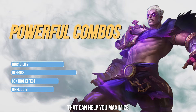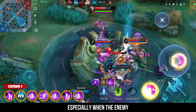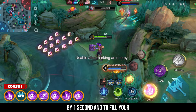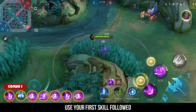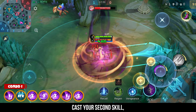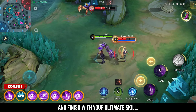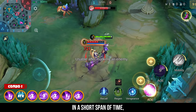Here are some combos that can help you maximize Fovius's potential. This combo is ideal for 1v1 situations, especially when the enemy is within your range. It's a great way to reduce the cooldown of your skills by 1 second and fill your passive by 20%. Use your first skill followed by an enhanced basic attack, then immediately use your ultimate skill. Then cast your second skill and use your ultimate again. Finally, cast your first skill once more and finish with your ultimate skill. This sequence allows you to unleash a total of 3 ultimate skills in a short span of time, overwhelming your opponent.